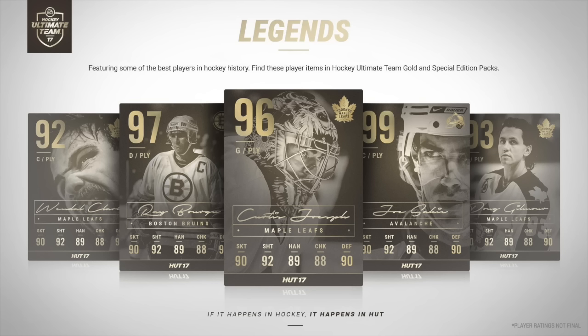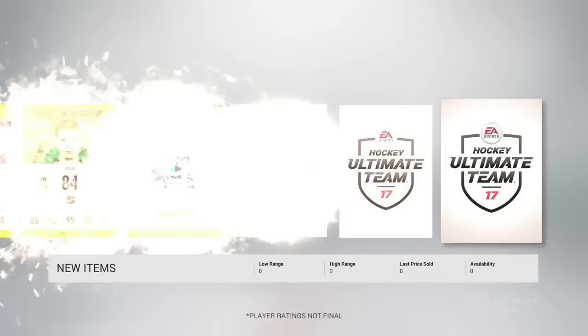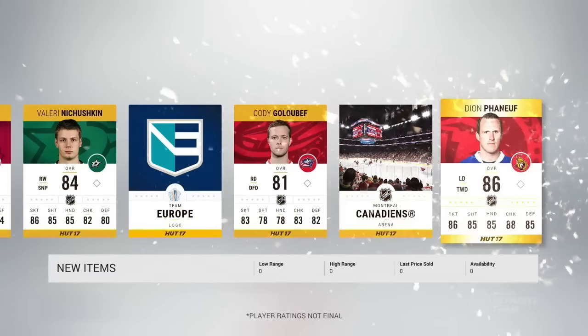Looking at screenshots from the trailer: the new HUT card pack opening animation is going back to the NHL 15 style where cards lay out in a line and explode, rather than the cards scattering all over the place. We can see Valeri Nichushkin, logos for the World Cup of Hockey — so you can collect those — arena cards are still in, and we can see advanced stats for players.